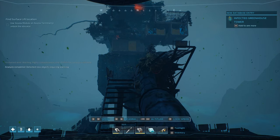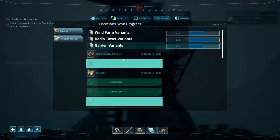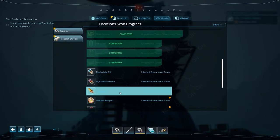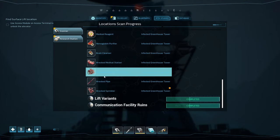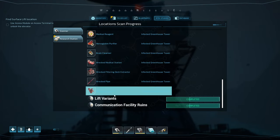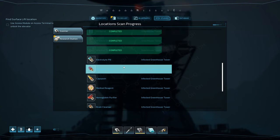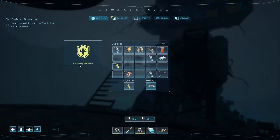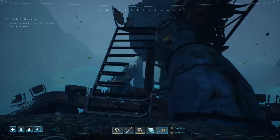Infected greenhouse — that's new! Analysis completed, detected new objects requiring scanning. We've got sprinklers, electrolyte pill, medical reagent, hemoglobin, a medical bed, the deck extractor — the automated extractor — medical station. That's all new. I don't remember this whole area; it's a new location.